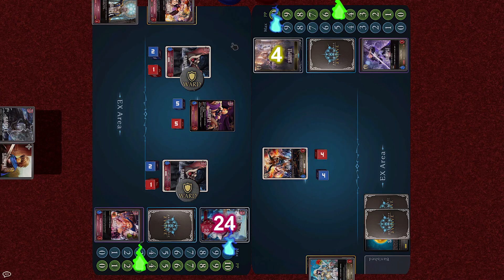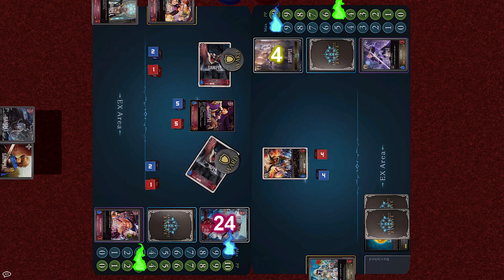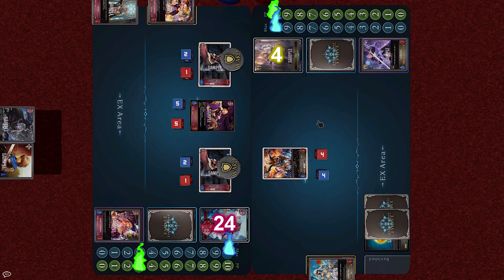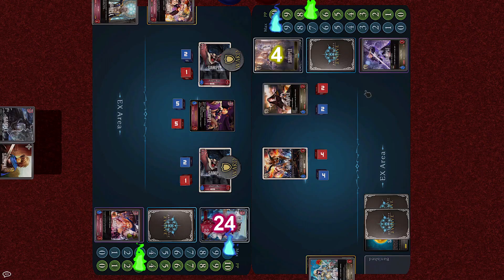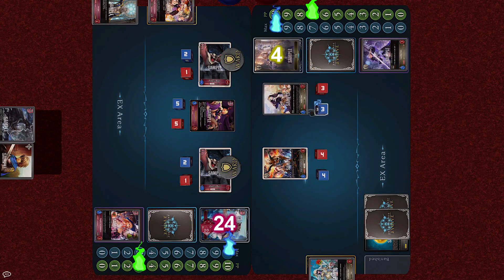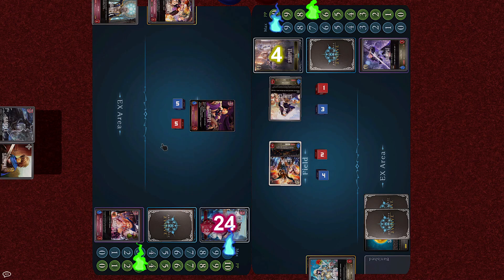During the end phase, the Ghosts are banished and the 2 Forest Bats go into act with their Ward. Iris recovers to 10 and bets everything on this final draw. For 2 cost, she plays the Ardent Nun, which can be evolved for 1 cost, transforming into a 3-3. The Holy Flame Tiger and Guardian Nun attack the 2 Forest Bats, each taking 2 damage, but managing to eliminate the horde. Turn end.